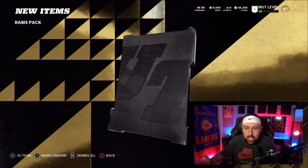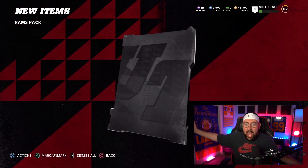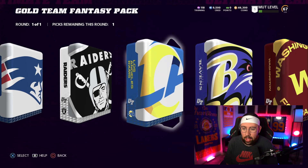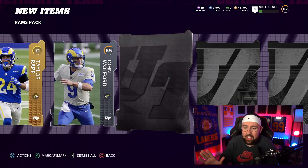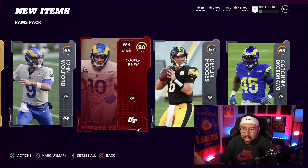We're going for Jalen Ramsey or Aaron Donald — if I get them I might even keep them. It's an elite in the second pack — Matt Stafford, the new quarterback for the LA Rams. Not gonna be the quarterback on my team. These packs have been solid for sure. We want Aaron Donald or Jalen Ramsey, even their power-up would be great. Another elite — Cooper Cup! What is going on?! Three elites in a row!